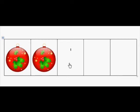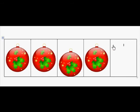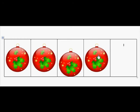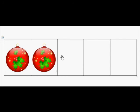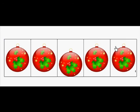Two ornaments. Let's count up from two. Two, three, four, five. Excellent counting. Let's take off four. How many do we have left on the five frame? One. Let's count up from one. One, two, three, four, five.